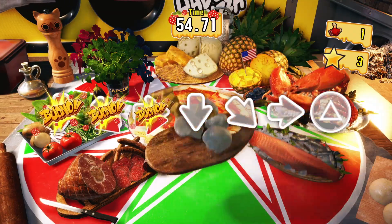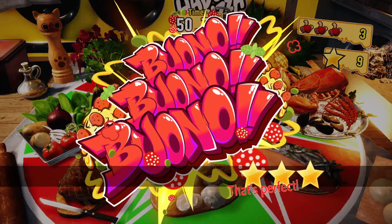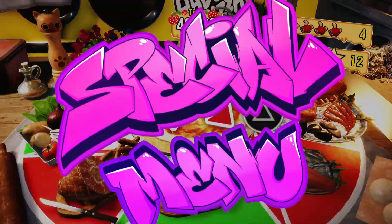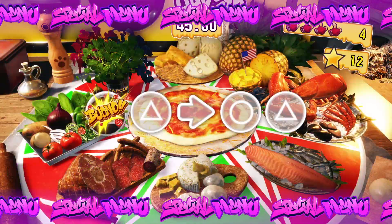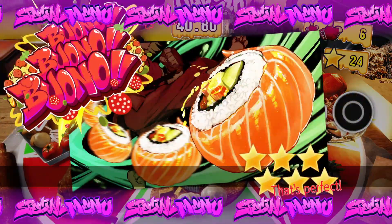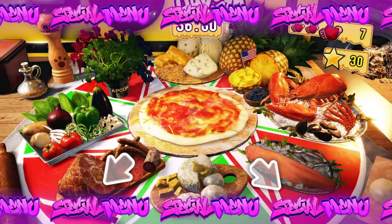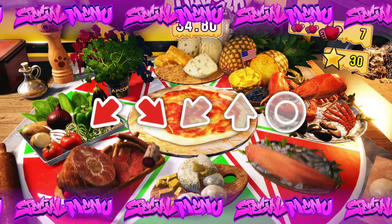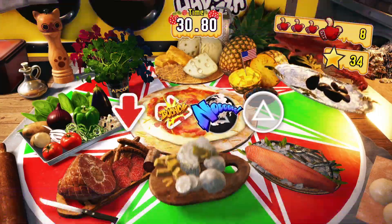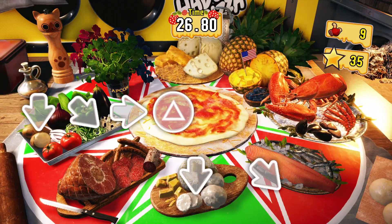Your ultimate goal is that by the time you start getting three stars, you should be able to perform pretty much any input in SF6. I'm just gonna quickly run through this one to show you how you're supposed to look when you're proficient. Sometimes you will still miss an input — it doesn't matter, just try and get them as much as possible.